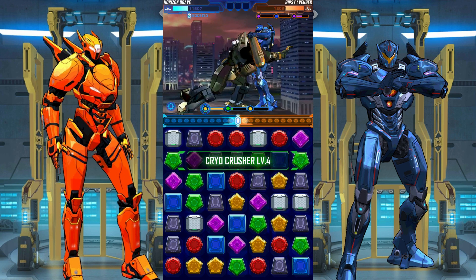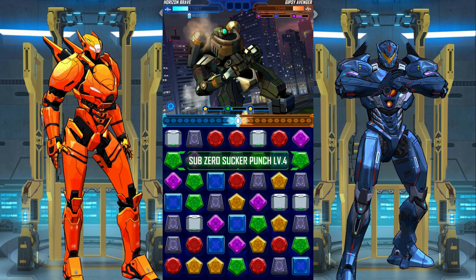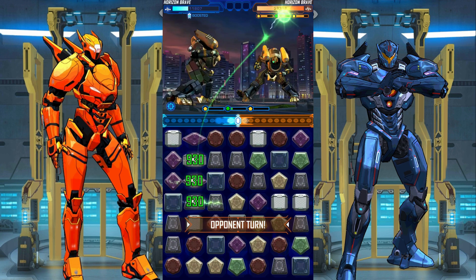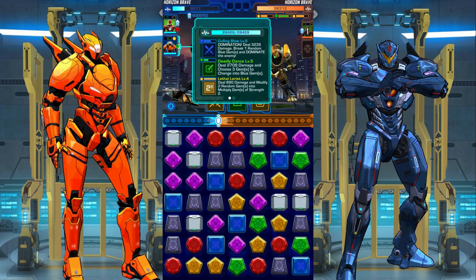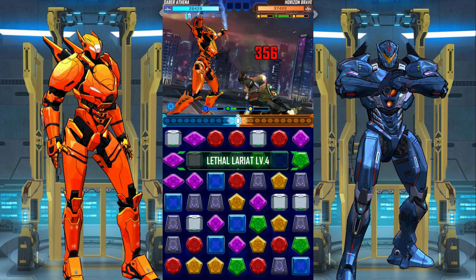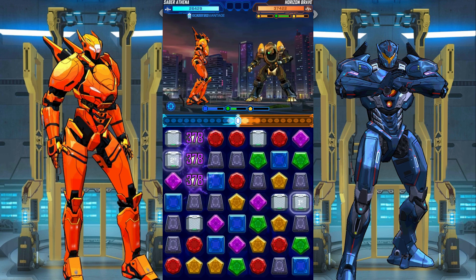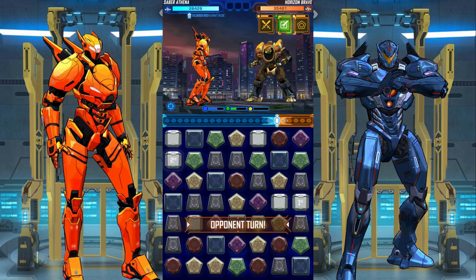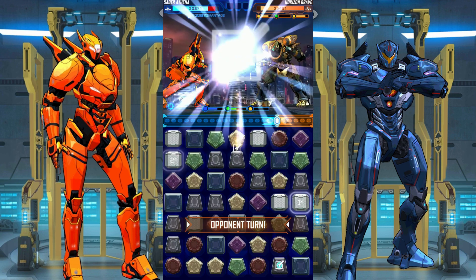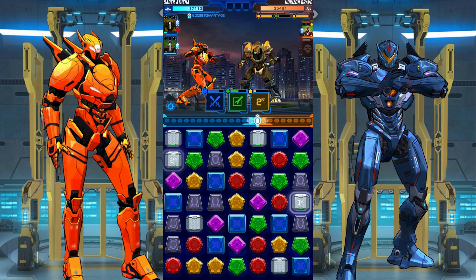Alright, we'll get rid of this guy. I shouldn't have done that — now I'm in dire danger. The next Jaeger that gets swapped in... luckily he doesn't have enough skills. We have to swap out for safety. Horizon Brave has lots of HP — he's a tank. Yellow, yellow, yellow, blue — nice. Flash freeze, boom! Sabre Athena 25 HP gone.